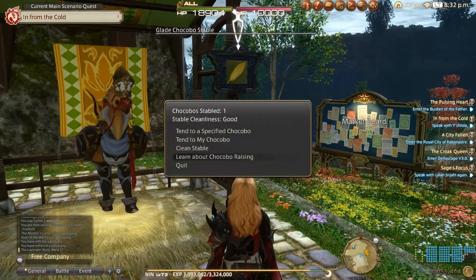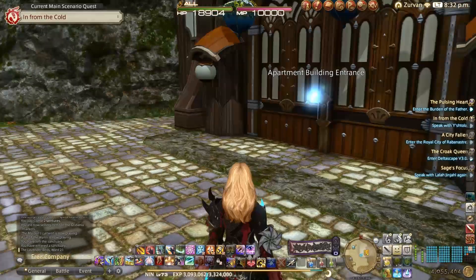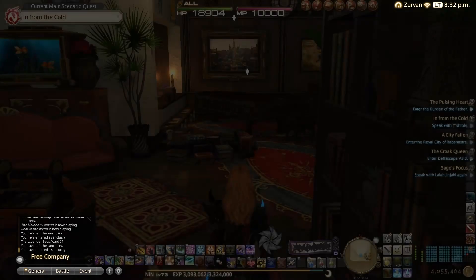I've got my chocobo in the stable. I've taken him up past level 10 now that he's in the stable, and we're just waiting for the colour change to come through on this guy. So straight away I'm getting some benefit out of this.